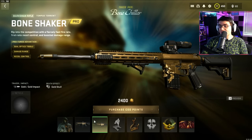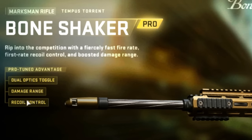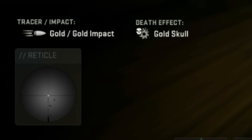Then we've got the Bone Shaker, and this is for the brand new Marksman Rifle, the Tempest Torrent. This one is pro-tuned for dual optics toggle, damage range, and recoil control. Once again, it's got that gold tracer, that gold impact, and that gold skull death effect.